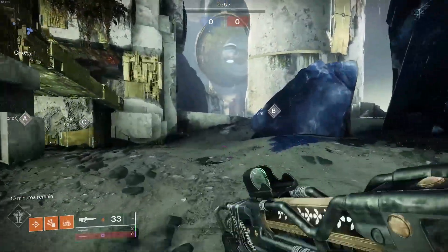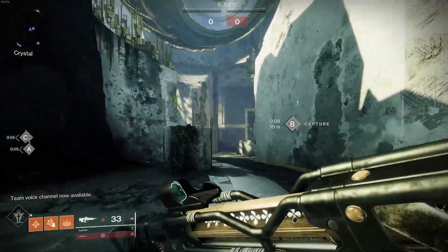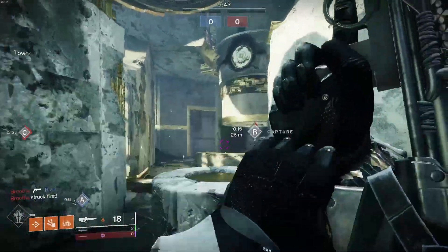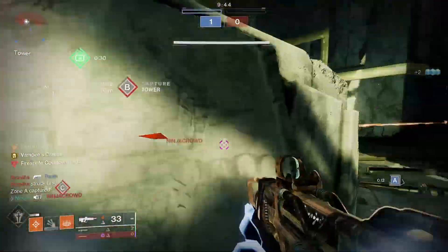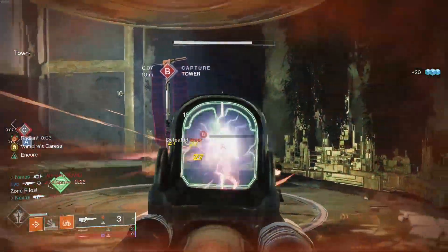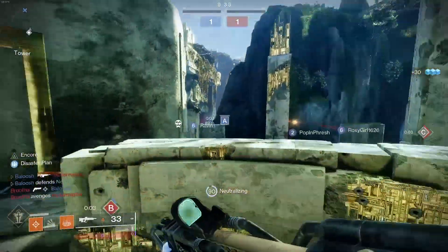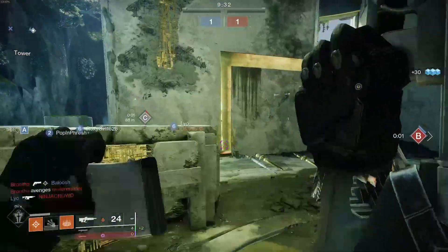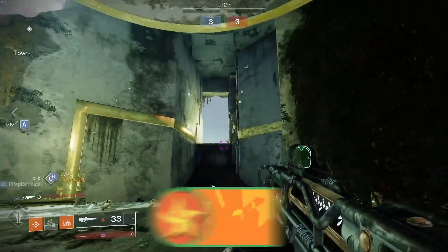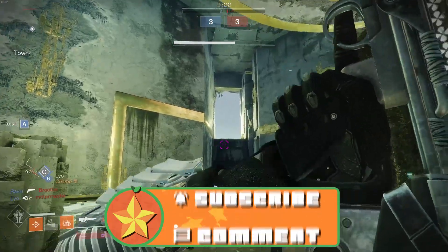We're on Fragment with our Outlast. The scope on it is really nice, but this kicks — oh my god I can already tell it's going to kick. Got a kill, full heal now. Radiant is going and I'm waiting on Kill Clip. Encore is actually really nice considering how much this kicks — Encore is going to be great for it. Kill Clip is just always a naturally good perk in PvP.